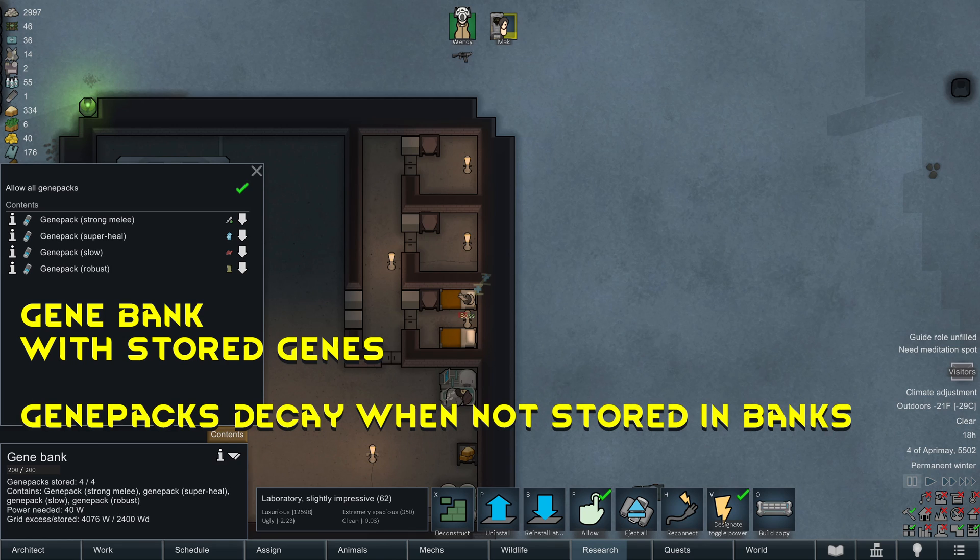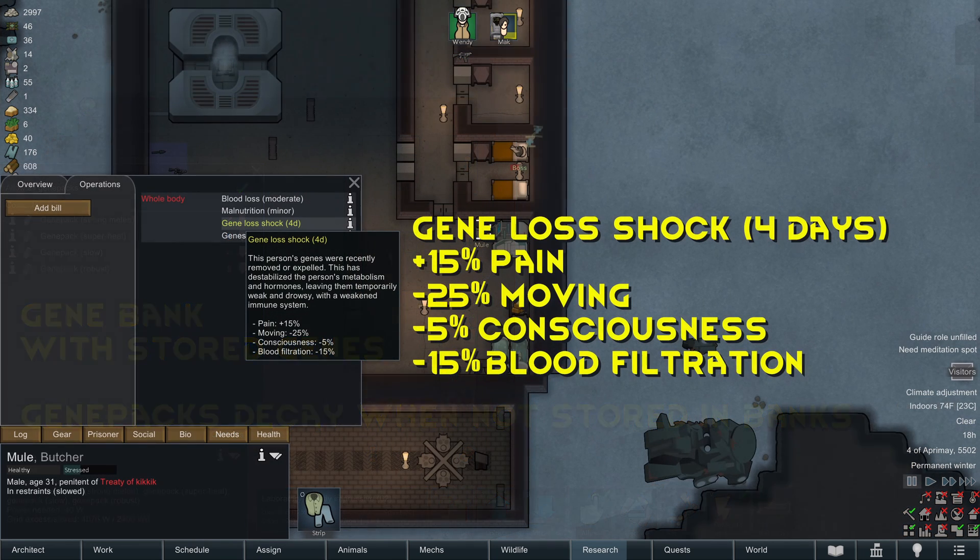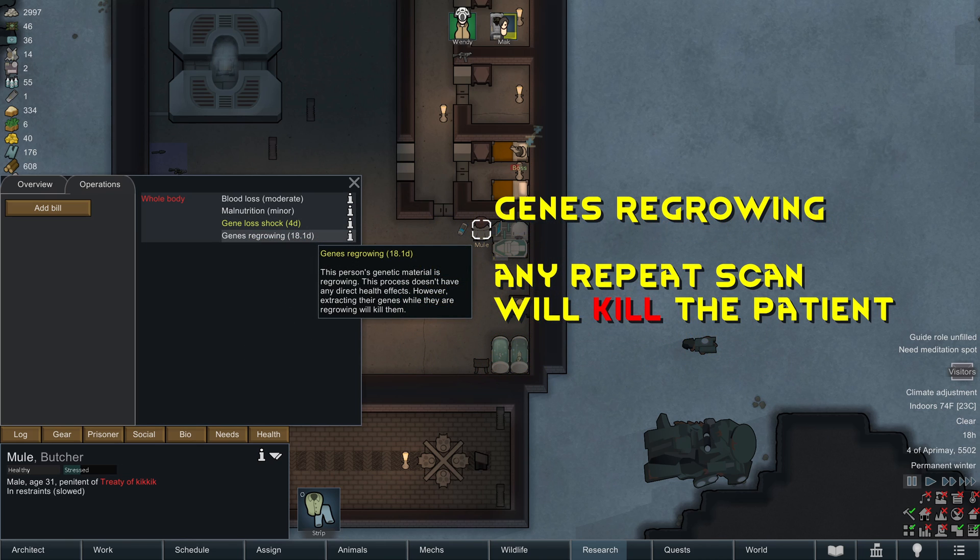The gene pack can then be banked in a gene bank for assembly or sold. Gene packs will decay outside of a gene bank, so if you intend to sell genes on the open market, it is wise to bank them while you wait for trade opportunities. The target of the scan will suffer gene loss shock for four days, lowering movement speed, consciousness, and blood filtration, as well as inflicting pain.